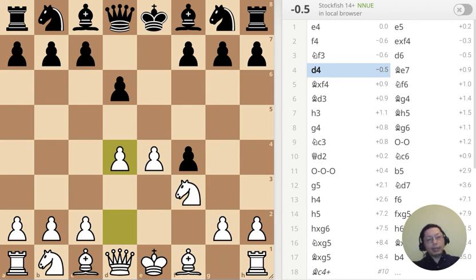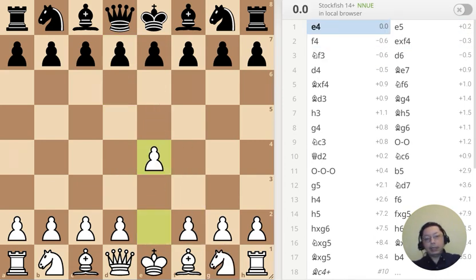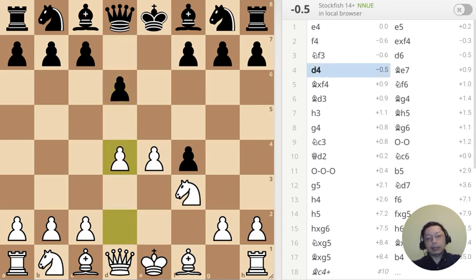The opening variation is basically e4, e5, f4 — and this is accepted. It takes f4 and f3 — this is the Fischer variation — d6, d4, and so on. Before I continue, let me show you some puzzles. There are two of them, and they're very quick.